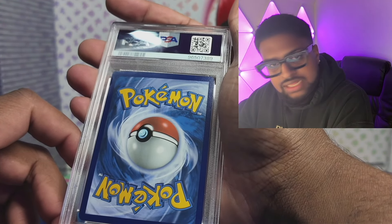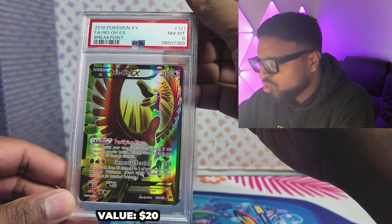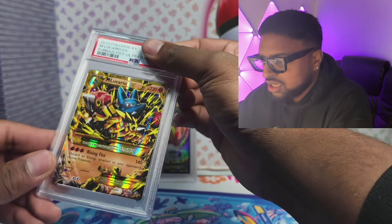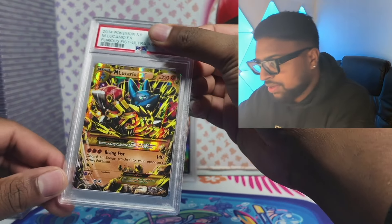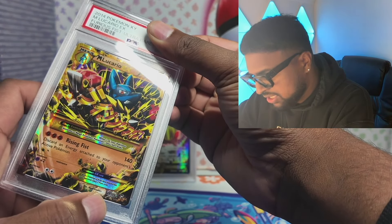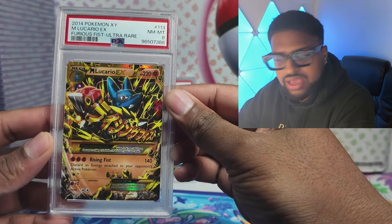These are all binder cards I had in my collection when I collected early on. Now they're obviously worth grading — 10s are big premiums and Black and White Next Destiny ones can have two-digit pops in 10s. Got an 8 again, and a beautiful Ho-Oh from Breakpoint. Then we've got an ultra rare secret rare gold — 113 out of 113, Furious Fist — and that got an 8 as well. We'll take it.